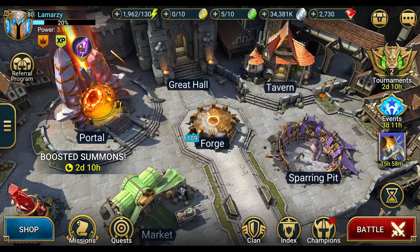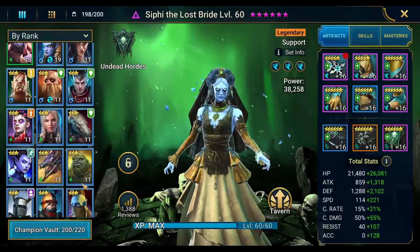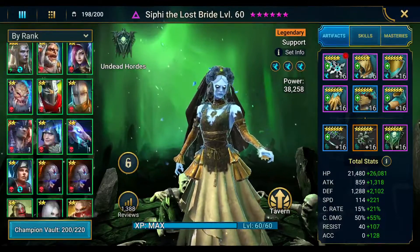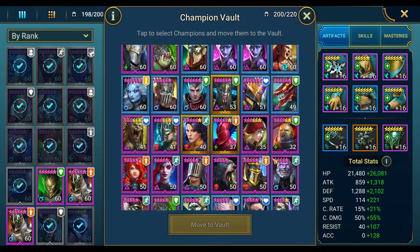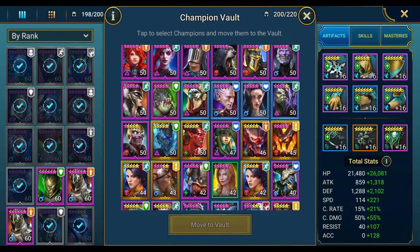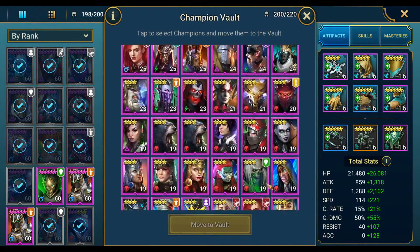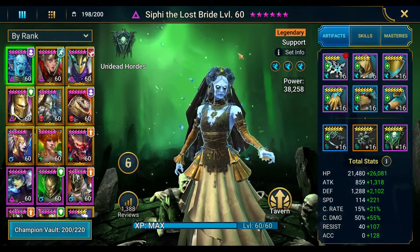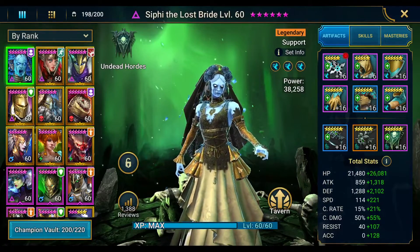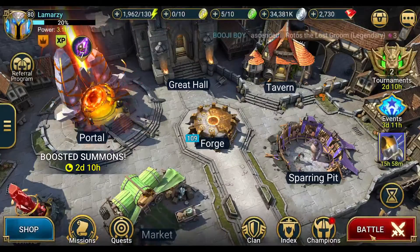First of all, be prepared for champion training events. I had a ton of rares in my vault — dozens of them. It works very well to do a champion training event after a 2x ancient pull, after void pulls, or after any summoning event. It's great to do champion training because none of my champions are at level one — you're going to use all that food, even champions you've never used before, to get points.